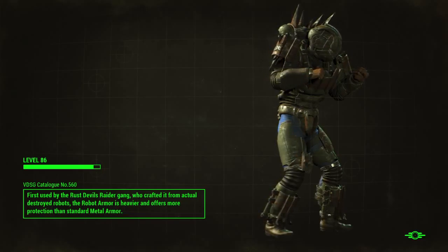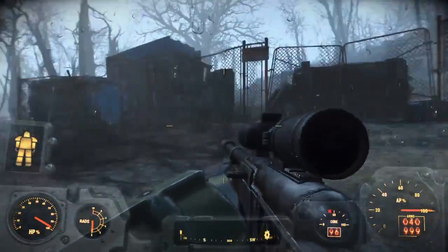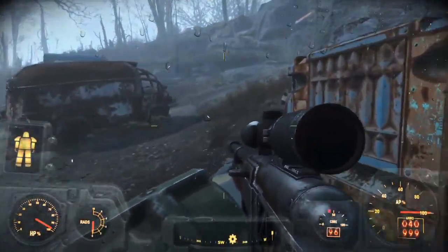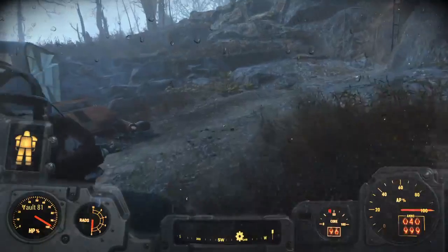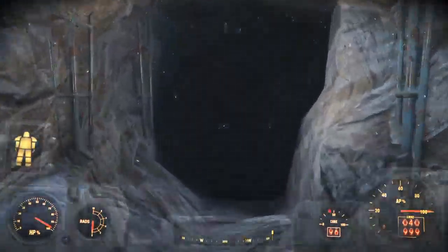You have to go to Vault 81. I'm going to go there and show you where to get this from — it's inside. To get inside Vault 81, you have to hand over 3 fusion cores to get inside.